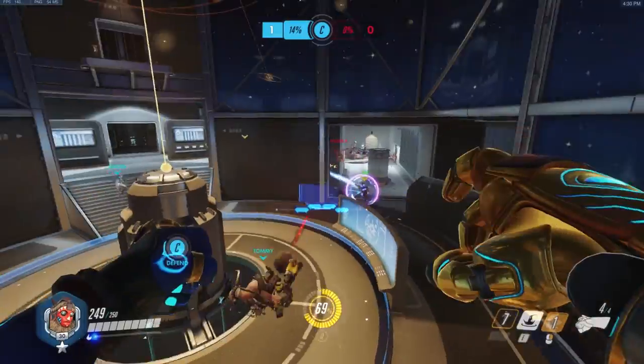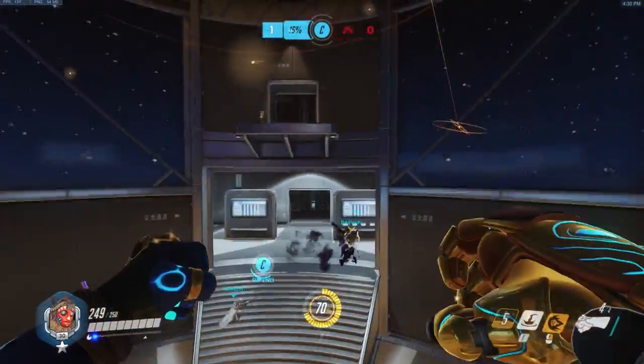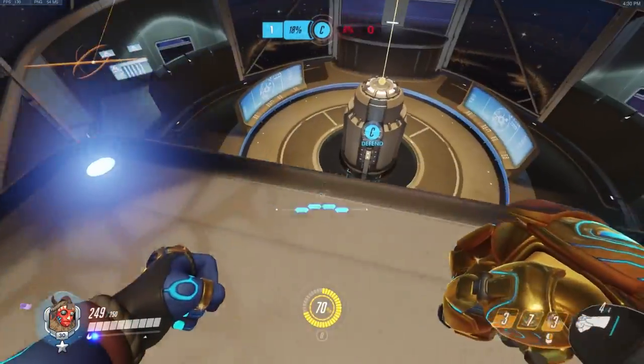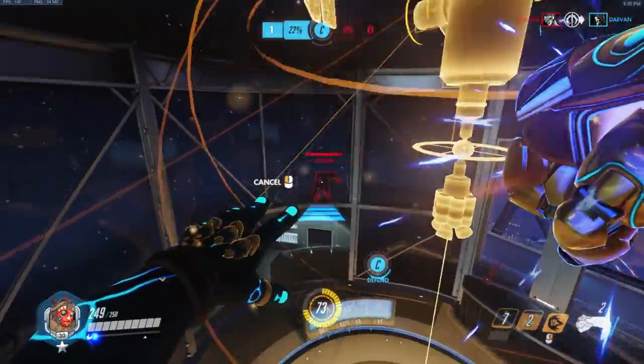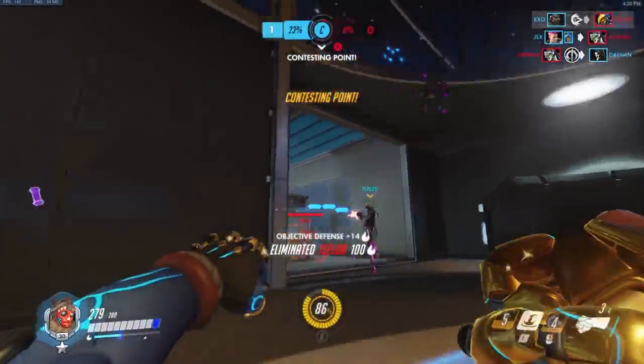You also need the object that you're going to be launching yourself at to be kind of round or have an upward look to it — like a roof, that's really good, it's like a ramp — so you just go with the force of the fist and fly straight upwards after.